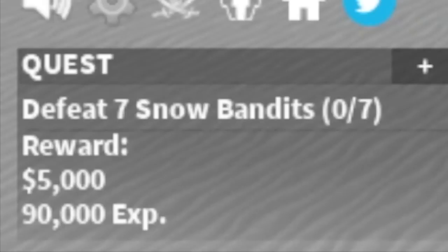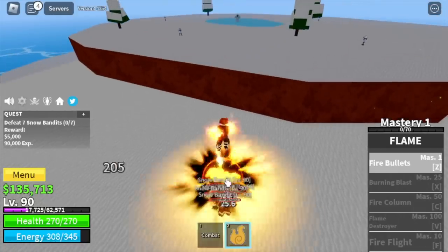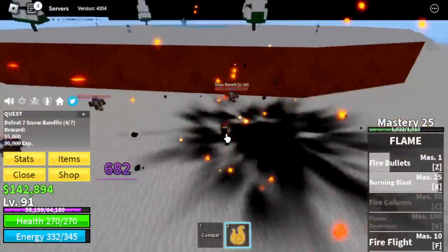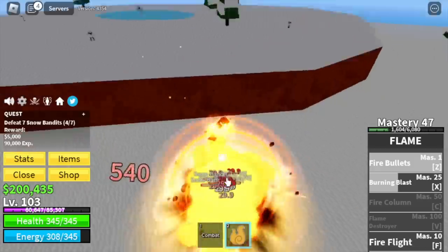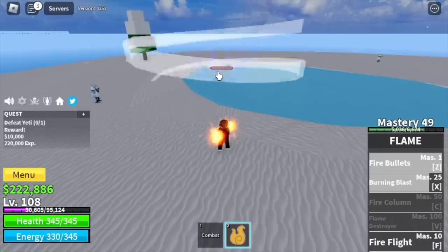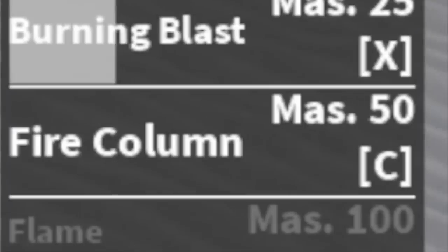Next stop: frozen village. Buy everything, allocate abilities, and back to grinding. Target the snow bandits — just like with magma fruit, log is in effect. The mastery requirement for almost all flame fruit skills is pretty low, so at mastery 100 we can unlock all the skills. At level 105, the yeti is our target.